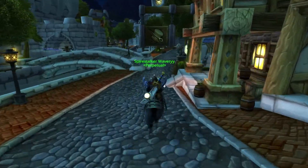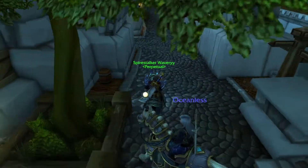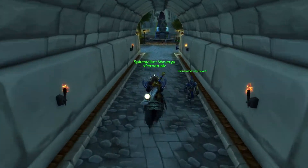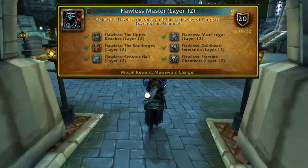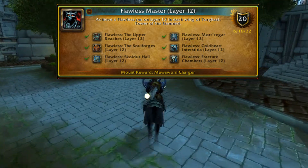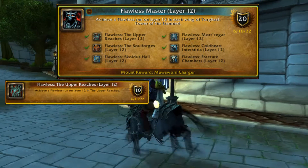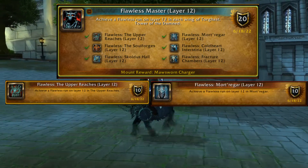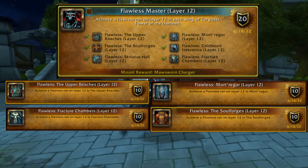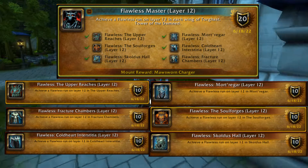The way to actually get this mount is through the achievement called Flawless Master Layer 12, which is achieved by getting the flawless rating on each of the layers of Torghast, the Tower of the Damned. This consists of the Upper Reaches, Morte Rega, Fracture Chambers, the Soul Forges, Coldheart Interstitia, and Scaldus Halls.